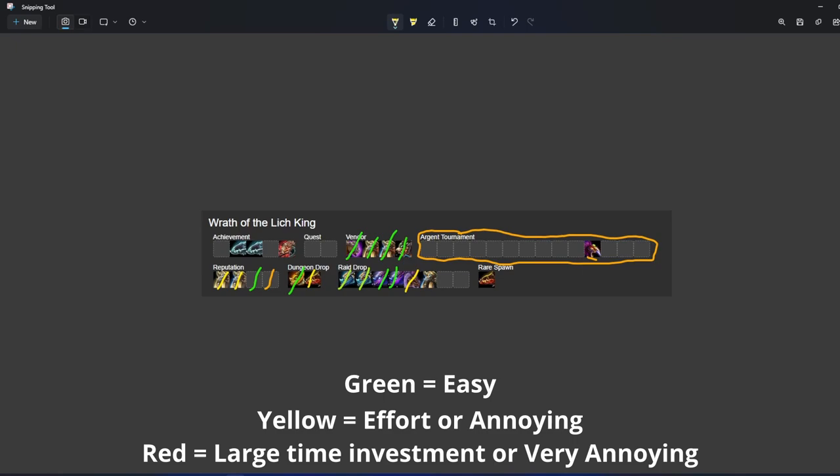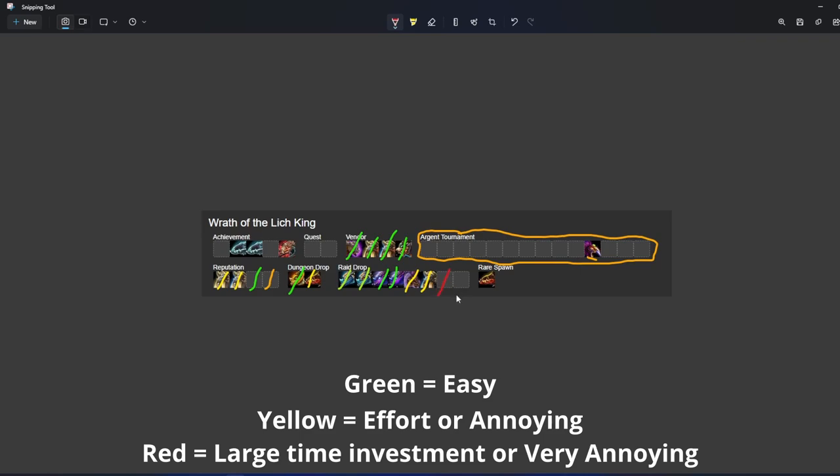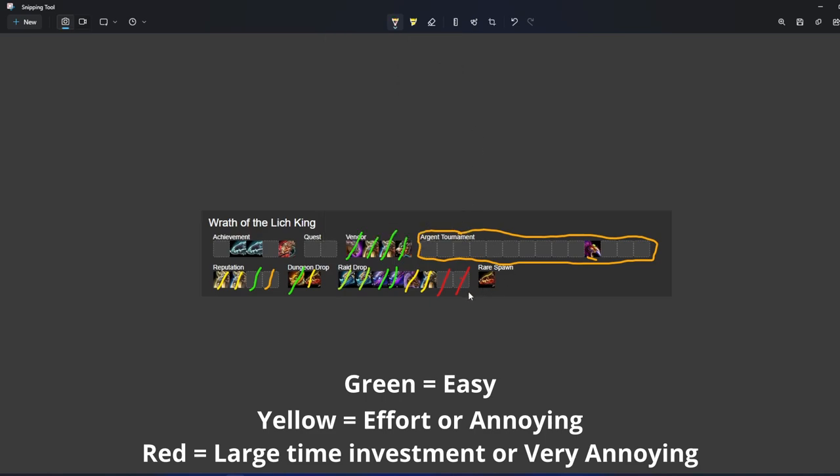Now we're into the Vault of Archavon — this raid just sucks to get to, so I'm marking it yellow for that; I think it's a 1% chance as well. And now we're at arguably two of the longest raid bosses to do for old content — Mimiron's Head and Invincible. These two are extremely well known. Shout out to Veladry who has 470 attempts at Invincible at the time of this video and he still has not gotten it — so good luck with that, buddy. And then the last one is TLPD — I bought TLPD for like 150k randomly on my server. You can look to buy a carry here or camp a character on a dead realm and hope you get the spawn. It's probably an orange — it could be a lot of time investment if you're trying to get it authentically, but if you buy a carry it's somewhat efficient for gold.